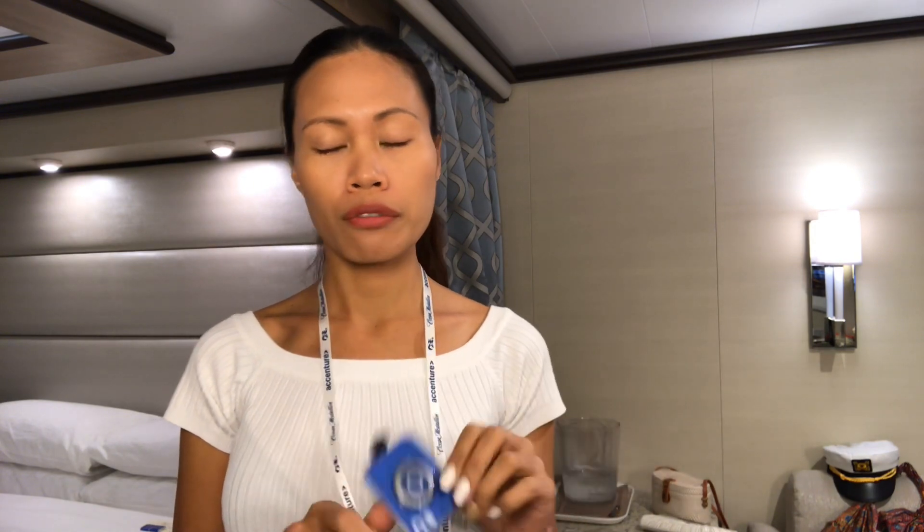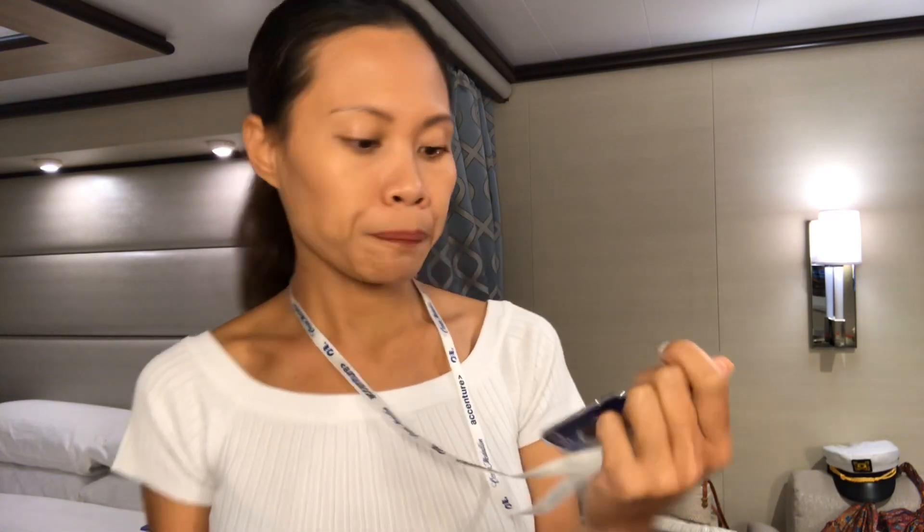That was our explanation of how this medallion works — the Sky Princess medallion. This is very high-tech and very helpful, especially when you get to the door and have a lot of things in your hands. It will automatically unlock your door. Unlike a key card — the common thing for hotels or other cruise ships where you have to insert it — this makes it so much easier.